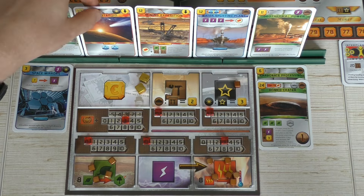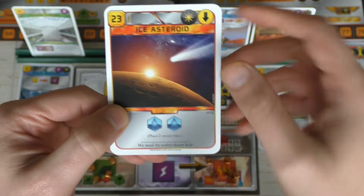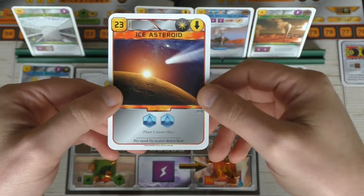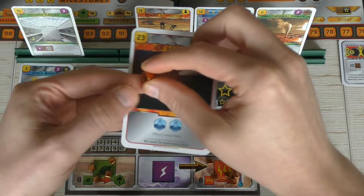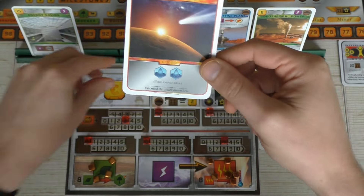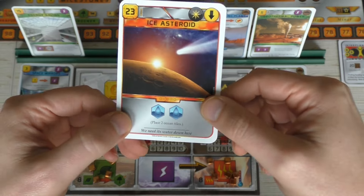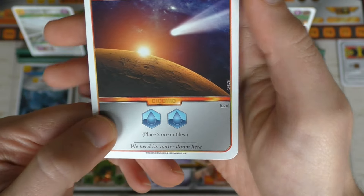I'm going to play the Ice Asteroid. It costs 23, but it has the space symbol, meaning I can pay with titanium. I have one titanium — titanium is worth three — so I still need to pay 20. I'll pay with both of these gold ones to cover the rest.